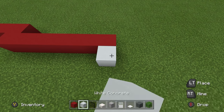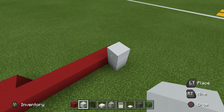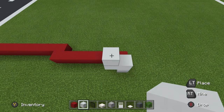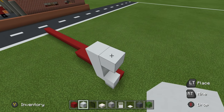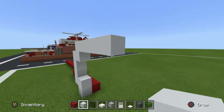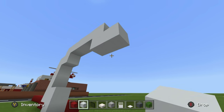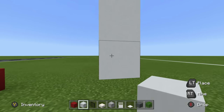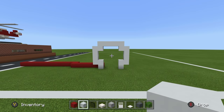Place a white concrete in front of that block, one on top of it, one going left, up by 3, go right 1, up 1, right by 4, go down 1, right 1, down by 3, go left 1, and then down.